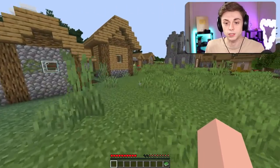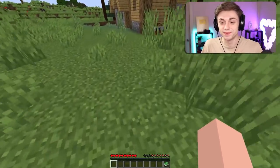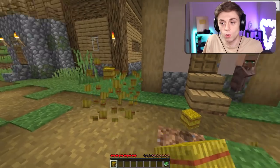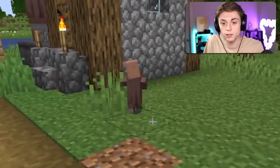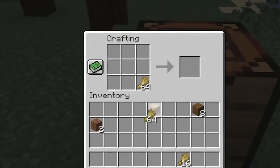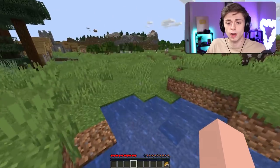This sucks, I didn't even think about this. Baby village, do you have trades? He doesn't. While I'm here I might as well take a few things — it'll help me. Where are your parents, dude? This whole village is filled with children. This might be enough — we might have enough bread here. The next logical step so we can actually start using this TNT is to find gravel.